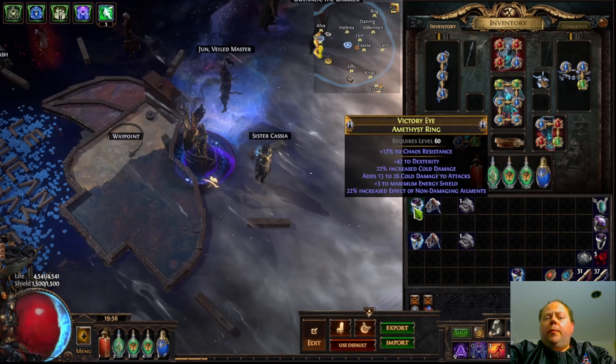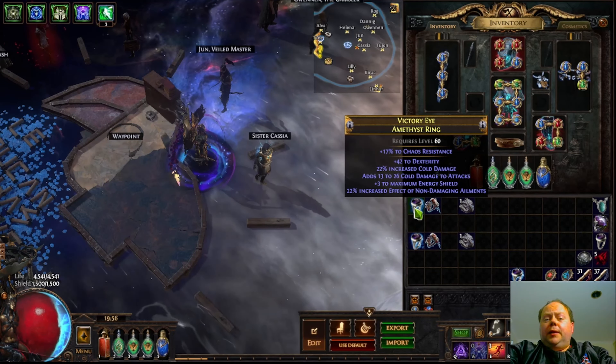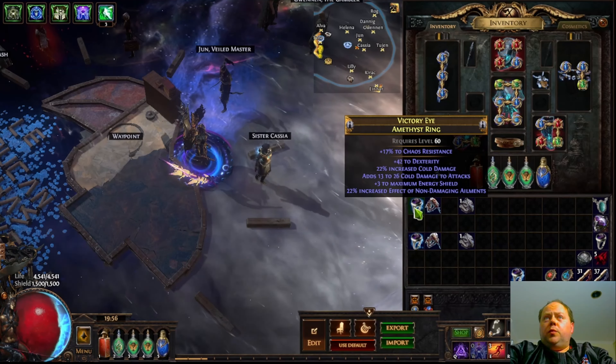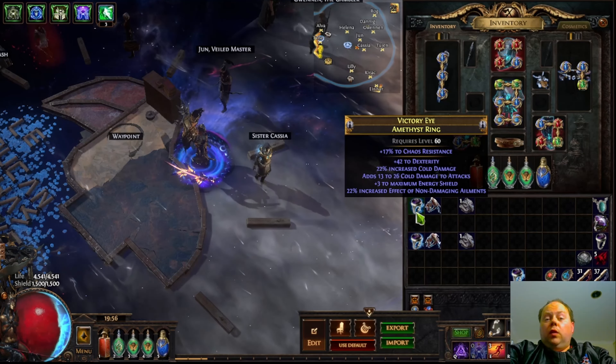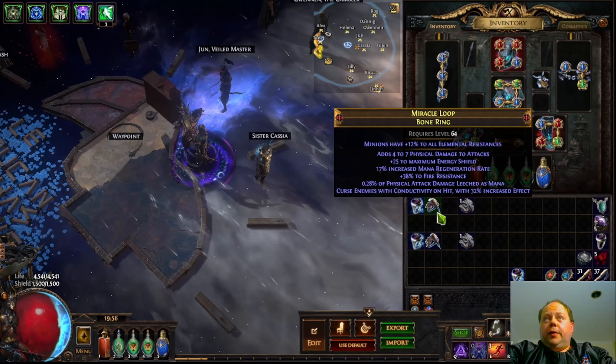It will also remember permanent changes that might have been made to the item, such as whether or not it's been affected by blessed orbs — this is currently the worst possible roll for an amethyst ring — and also any quality that's been applied to it. It will forget about any quality that's been applied to Miracle Loop.